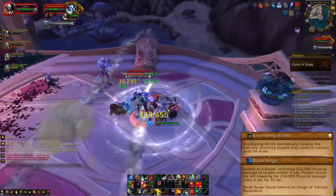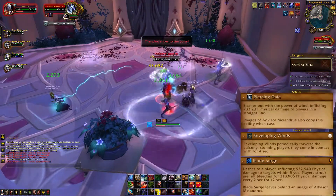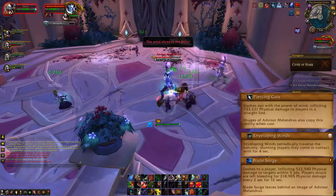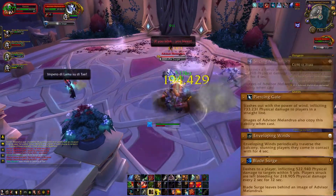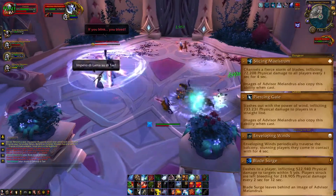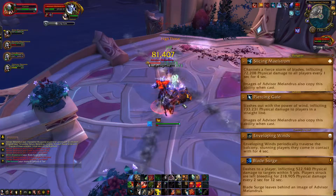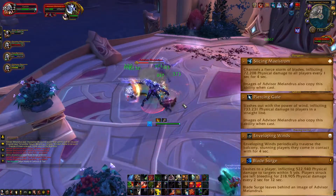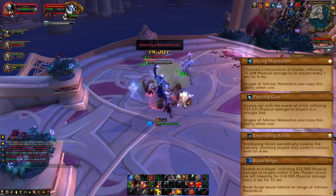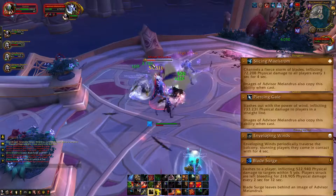Now for the more annoying abilities. First up is Piercing Gale — the boss creates a line and then slashes toward someone; keep in mind that his copies will do the same. It's the same with Slicing Maelstrom, an unavoidable AoE that is pretty harmless the first time, but when he has summoned quite a lot of copies, it will really start to hurt. Worth noting is that in the area with the previous boss, you can gain different profession buffs, and these will carry over to the last boss.